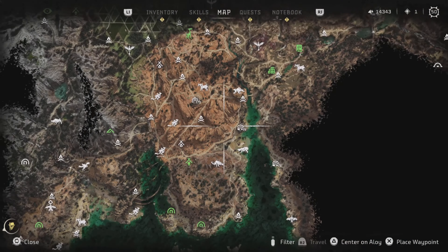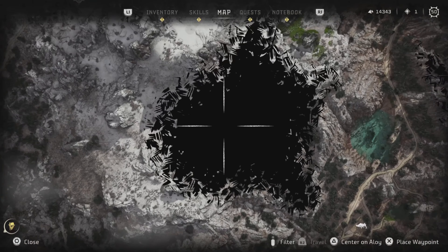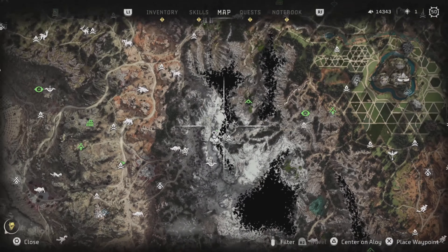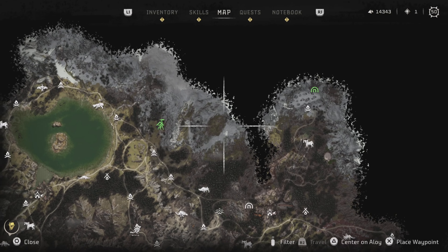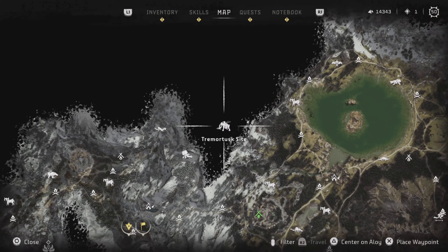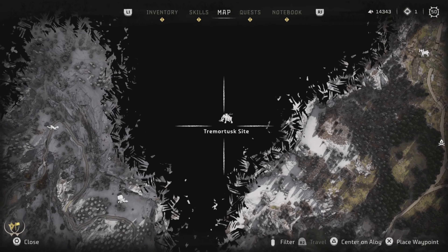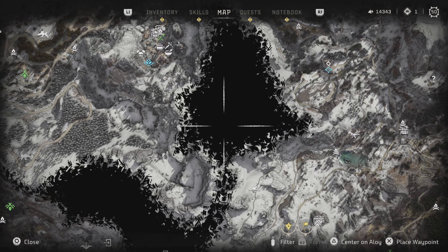Just try to check out these dark spots on the map, or tops of mountains that you might normally think you can't access. Like here where this tremor test site is — I had to climb up there to get to it. You'll find machines there that you can fight, or other items.